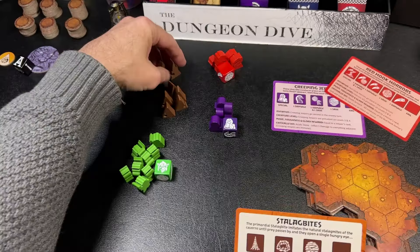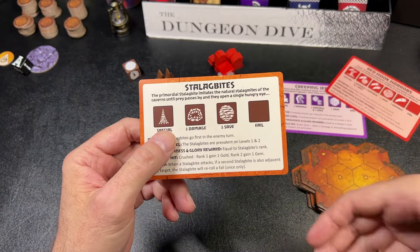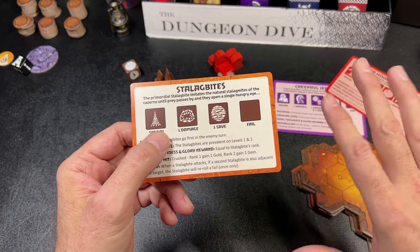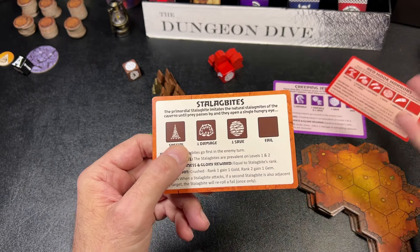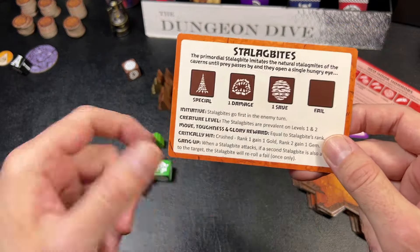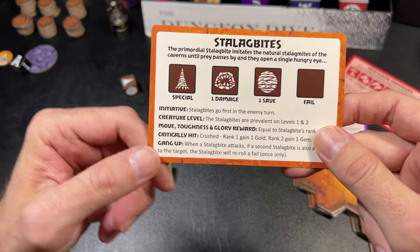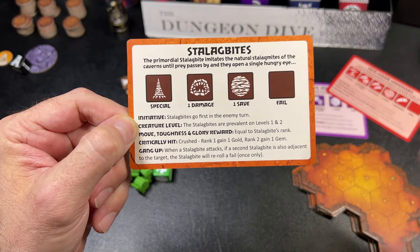There are two currencies: glory and gold. Whichever dwarf has the most at the end of the game is the winner. However, the dwarves need to work together to keep each other alive, since if one dwarf falls it automatically triggers the end game. Each of the three main monsters comes with an information sheet telling you what happens when they roll their die, their initiative, movement, toughness, glory rewarded on defeat, critical hit effects, and special abilities.